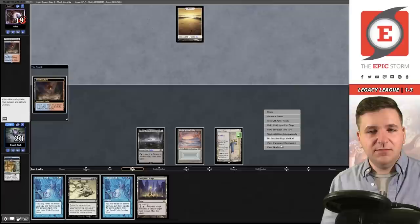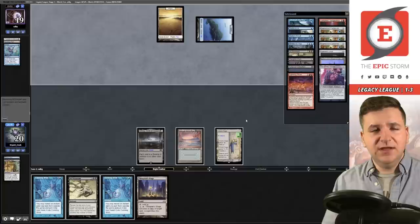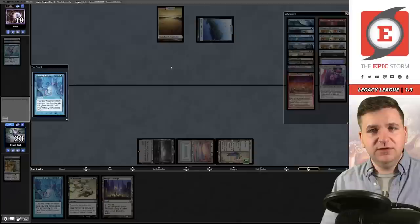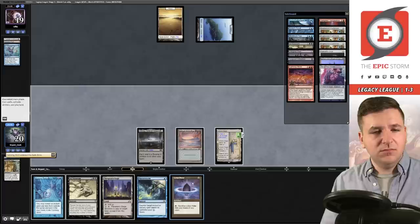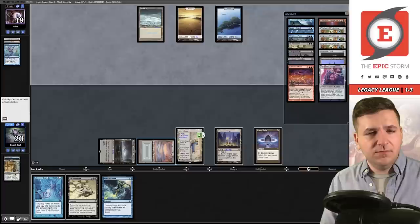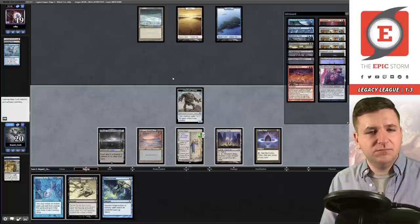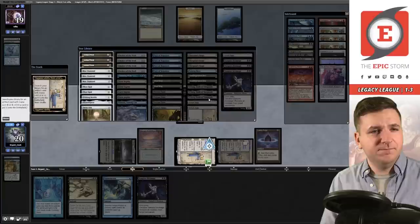Immediately punished — past the turn. I can end-step Cunning Wish. They use Scalding Tarn, Ponder — they did not shuffle and kept. Let's play the Cunning Wish to see if it resolves — it does. Let's grab Fluster Storm. Saga goes up to two. Play the Petal. They play a land this turn — they could have played it last turn and didn't, interesting. Make a Construct. Drew — and I'm going to copy the Saga with Stage.